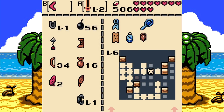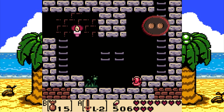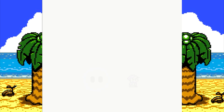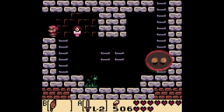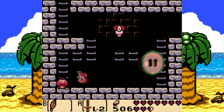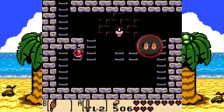Let's try hitting you with this! Nothing happens. How about this? Nope. So this guy's impervious — just avoid him. There's another one. Jump on the ladder. How did that work? That was weird.